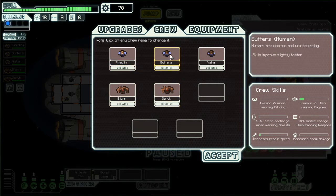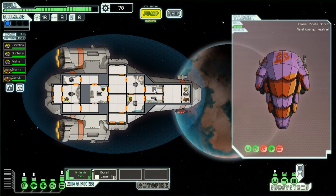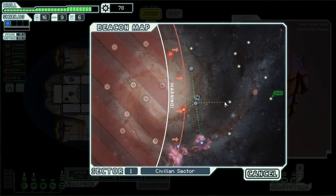We can either put him on repair-the-door duty or... This makes it so you can see what's going on in the ship here. Sensors — enables view of all rooms and info of the enemy ship. So this will make it so we can see the enemy ship, like how many people they have on them. That's good information to know.